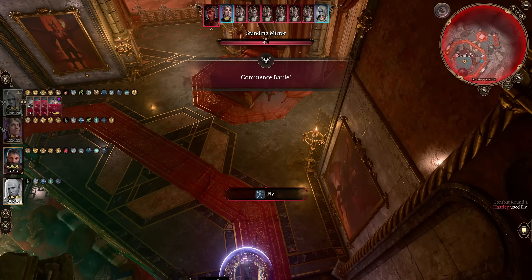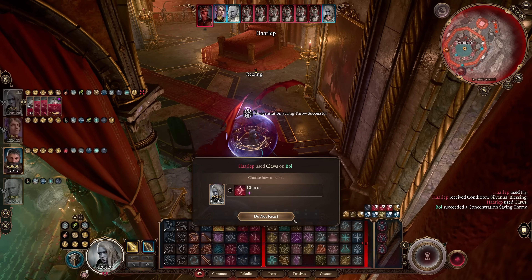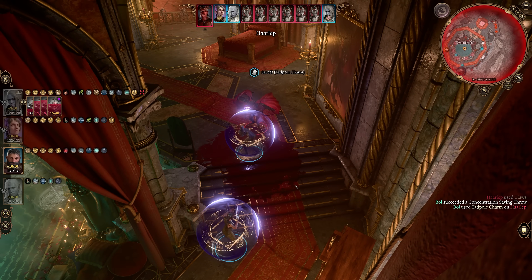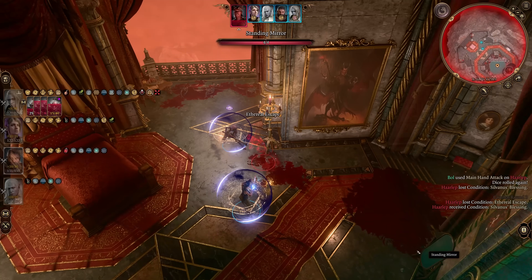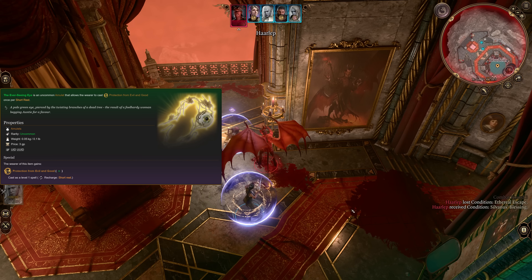This makes the Harleap fight extremely easy, since your teammates being charmed was really one of the biggest threats. Clerics, Warlocks, and Wizards will all get the spell at level 1, Paladins at level 2, and you can also get Protection from Evil and Good from the Ever-Seeing Eye, which is an amulet in the Hag's Lair in Act 1.